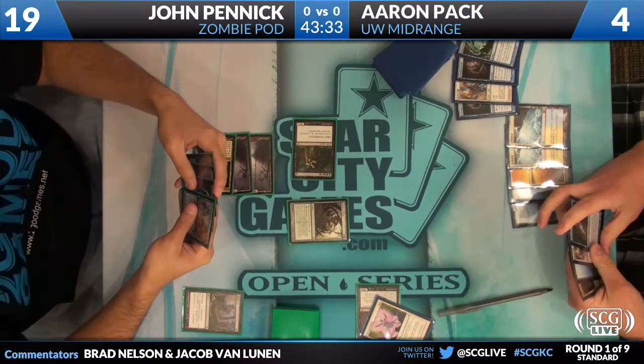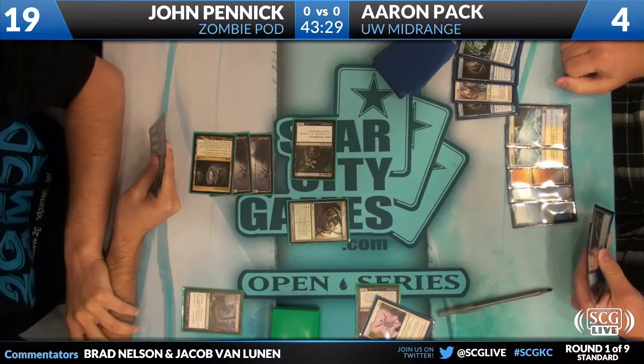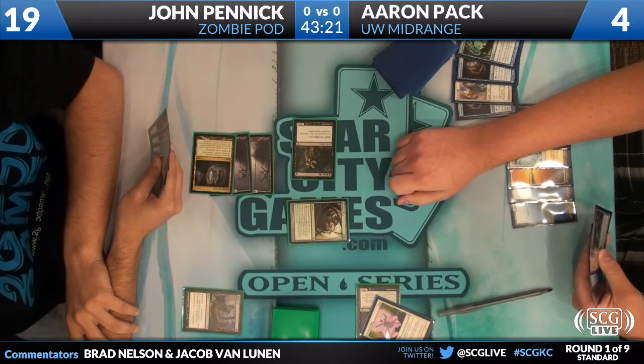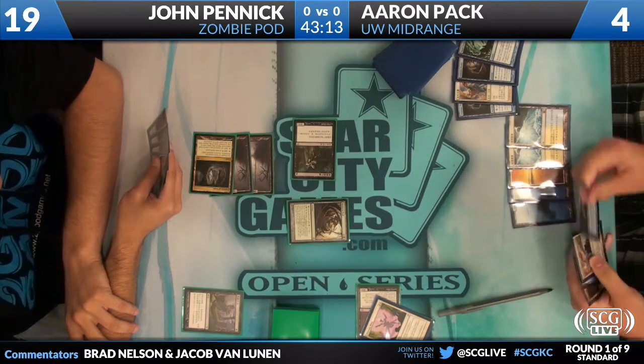Against a Grafdigger's Cage — I once even started activating my Pod because of the Blood Artist in play. My life total was really low, but he had a Cage so I just kept killing my own guys. Aaron has a ton to think about right now, but I can't think of anything in his deck that's going to get him out of this one — unless maybe he actually puts John to sleep instead of his creatures.